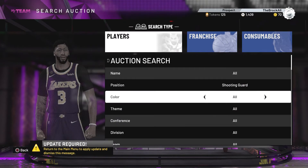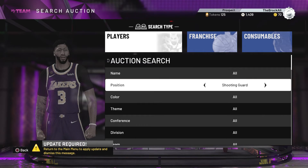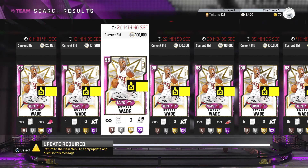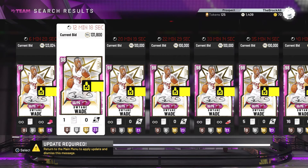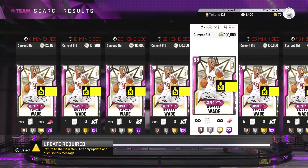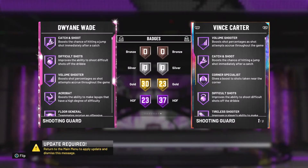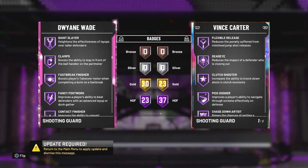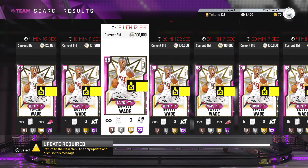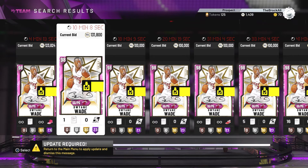Now we're on to the shooting guard, and I'm going to be real with you — this is the position that you're going to have to spend the most MT on to give yourself the best chance of going 12-0. When it comes to pink diamonds at the shooting guard position, there's only one card I suggest if you have the MT for it, and that's D-Wade. He's not cheap, but if you're going to spend MT on one card, it's got to be pink diamond D-Wade. He's a lot cheaper than when he first came out — I spent over 250k on him, but right now he's going for about 140k. He has Hall of Fame clamps, gold range extender, and quick draw. D-Wade's shot in this game is really easy, so if the defender gives you any space you can just pull up and green it.